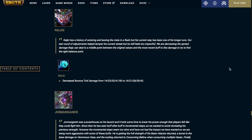Raijin's Raiju decreases the bounce tick damage — it was 14 at level 1 and 50 at level 5, now it's going to be 14 at level 1 and 42 at level 5.